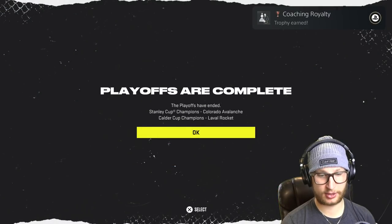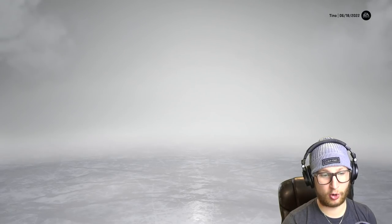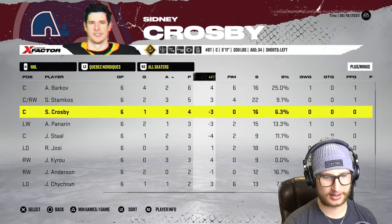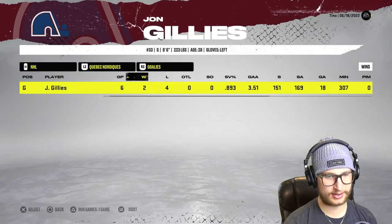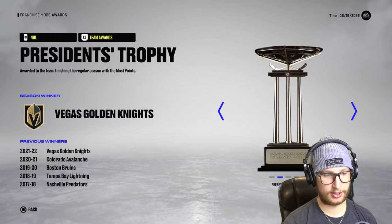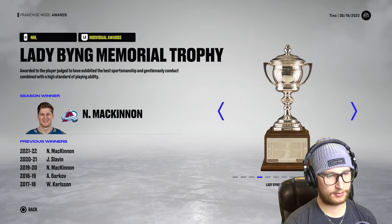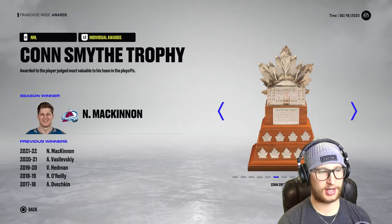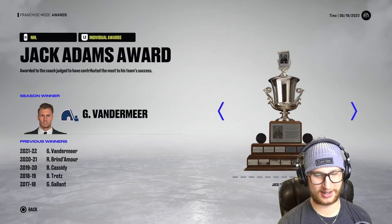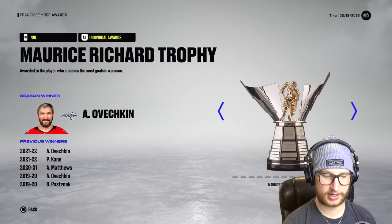Coaching royalty trophy earned — what does that even mean? Colorado Avalanche win the Stanley Cup. Let's look at the player stats for the playoffs — Barkov was almost a point a game, Stamkos had five, Crosby four, then minus threes and minus fours. The goalie did not do well — hard when you're going up against McDavid and Dreisaitl. For awards: Golden Knights won the Presidents' Trophy, Art Ross and Hart go to Connor, Norris to Pietrangelo, Lady Byng to McKinnon, Calder to Raymond, Conn Smythe to Nate Mackinnon, Vezina to Price, Jennings to Leonard, Masterton to Strawman, Jack Adams to Vandermeer — maybe that's why I got it. Frank J. Selke goes to Patrice, Linseman to Connor McDavid, and of course Ovi gets the Rocket Richard.